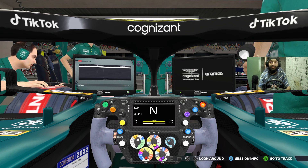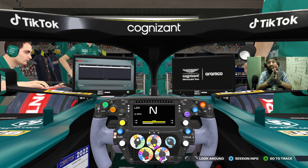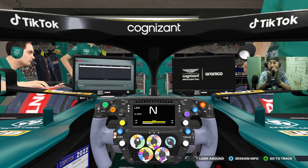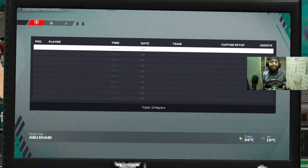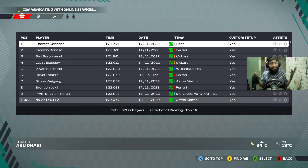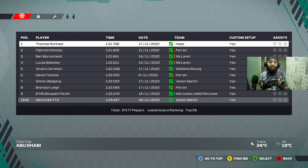Sadly, this is going to be Seb's last race — 299 starts in F1. Sadly, he couldn't get it to the magical 300 because he missed a race or two because of COVID. But anyway, here we are in the Aston Martin, equal performance of course, and here for a setup to show you how you can set up your car in a race for Abu Dhabi.